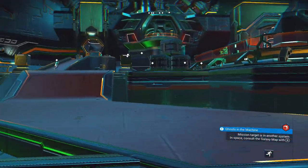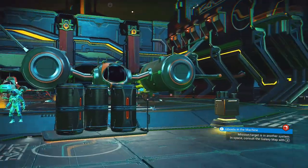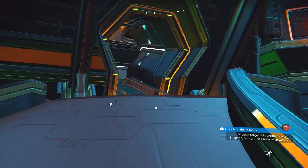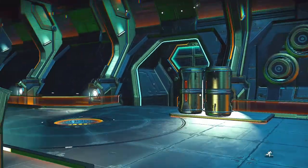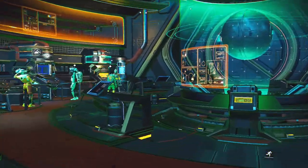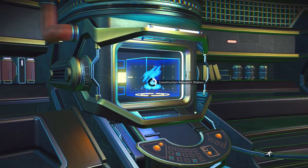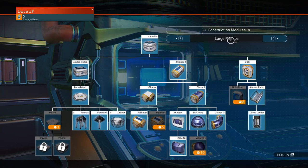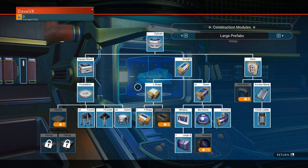Over at the Nexus, you're going to want to head upstairs to where all the terminals are — where Nada and Polo is. Hopefully by now you know who those guys are. We go up the ramp, take a sharp left and head in here. There is a terminal called the Construction Research Station — hit it straight away and go on to construction modules and you'll see large prefabs.